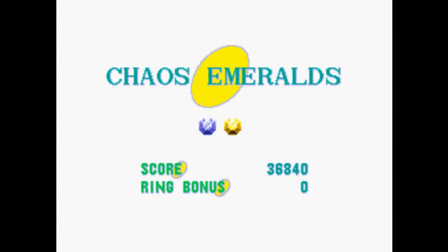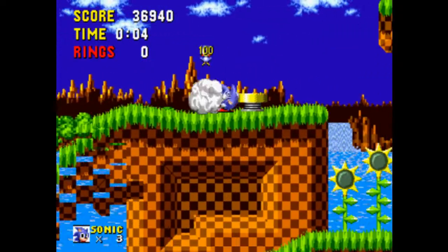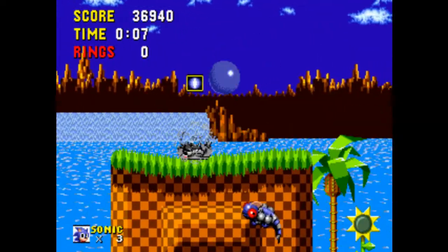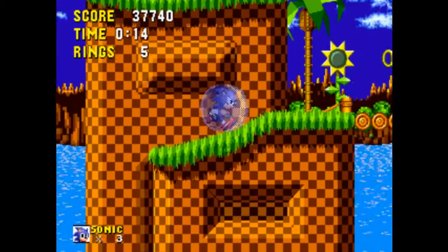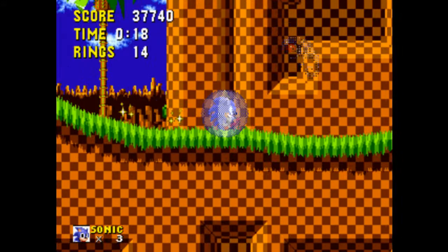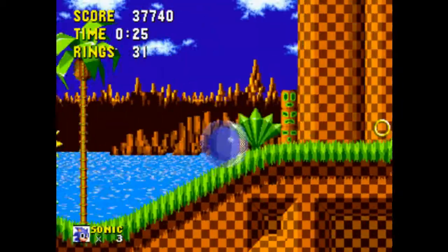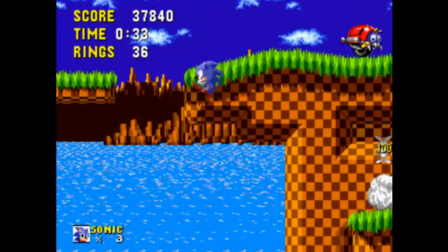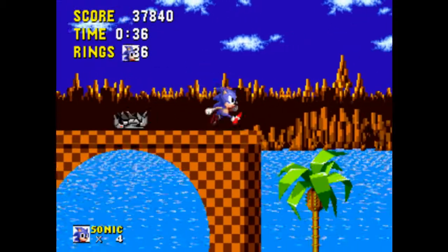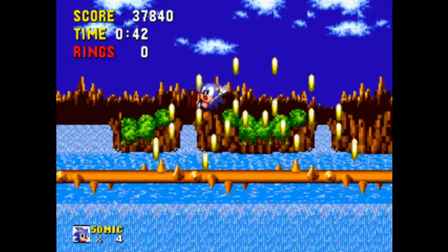Actually, I just realized we start off with the blue Chaos Emerald — that's a bit odd, because the green one's almost always been the first one. Green Hill Zone Act 3, the first boss stage of the game. The boss here is one of the most overused bosses in Sonic history. If I remember correctly, this specific stage layout was used in Sonic Adventure 2 Battle for the Green Hill Zone extra stage you get for collecting all the emblems — I remember there being an extra life on top of that loop-de-loop there as well.